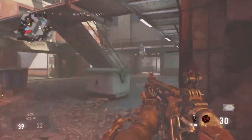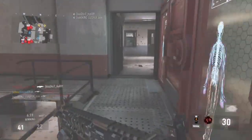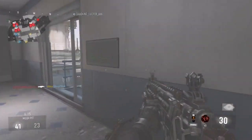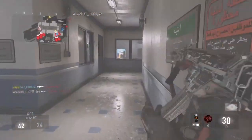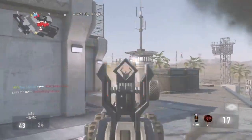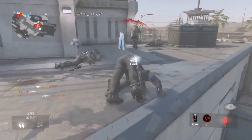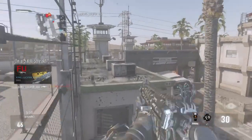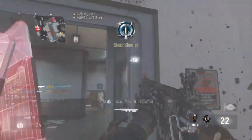He said the gameplay is very ground-based — about 90% of gunfights were ground-based — because you can't move as fast as you did in Advanced Warfare. In Advanced Warfare you could exo-jump everywhere and go from one side of the map to the other in pretty much five seconds. In this game the jumping is probably about 60% slower, and that's just awesome — I'm so glad they did that.